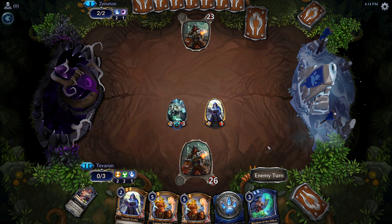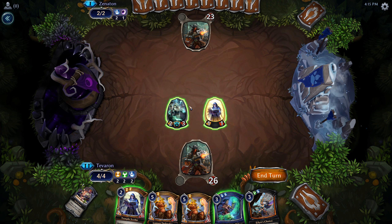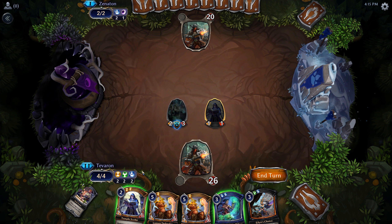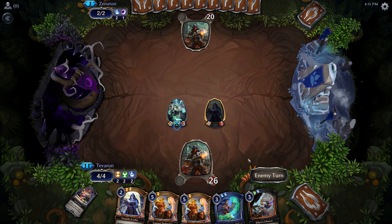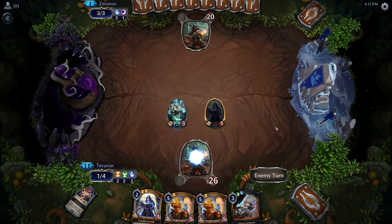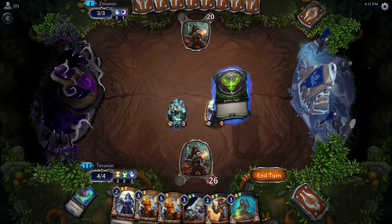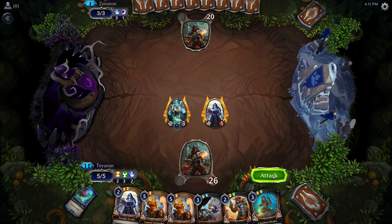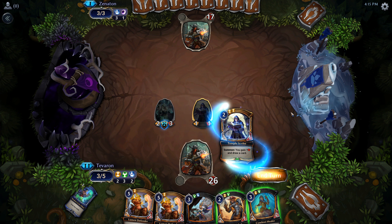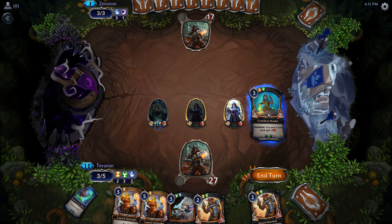There's nothing in our deck that costs more than two of each of those. Our opponent has gotten power screwed here. I think I'm going to take the turn off casting creatures to play our Wisdom of the Elders at the end of our opponent's turn. Well, they finally hit a third power. There we go — that's what I wanted. Let's go ahead and attack. If this guy lives till we hit six, we can go ahead and use his ultimate. I think I'm going to draw an extra card, and we'll play out our Combrei Healer.